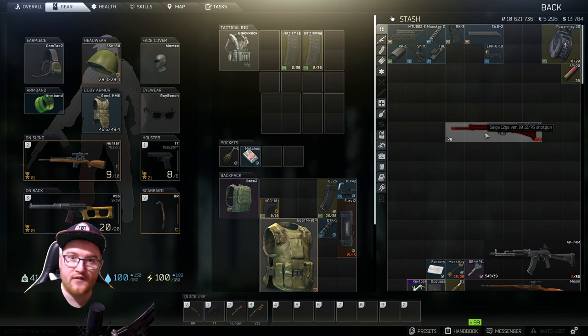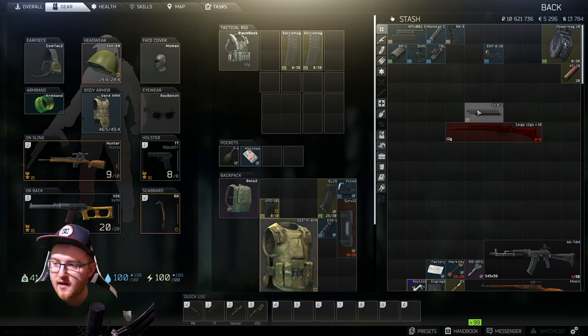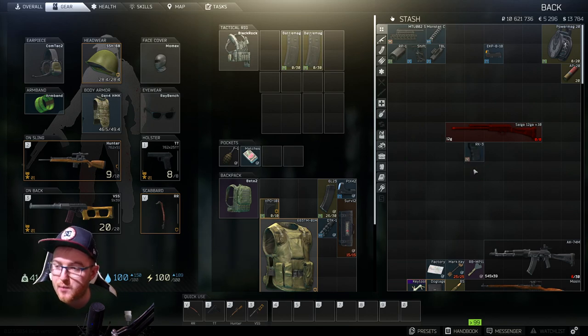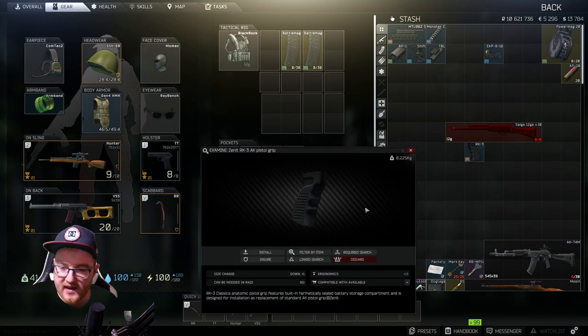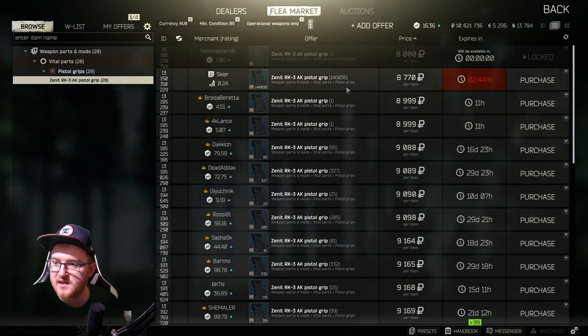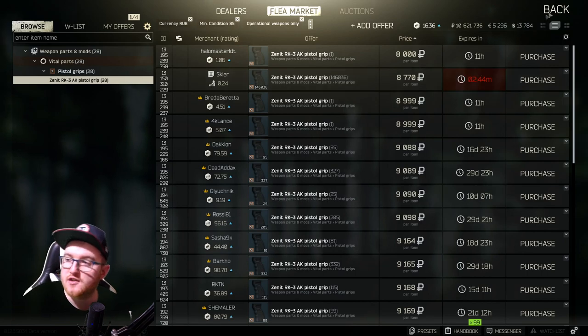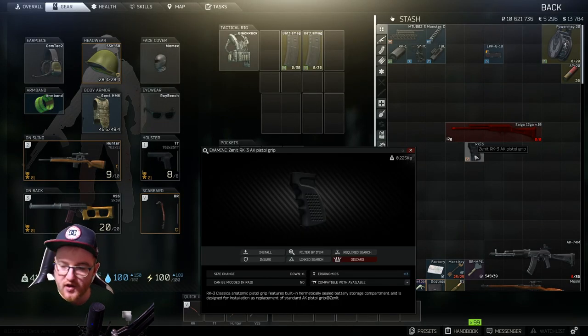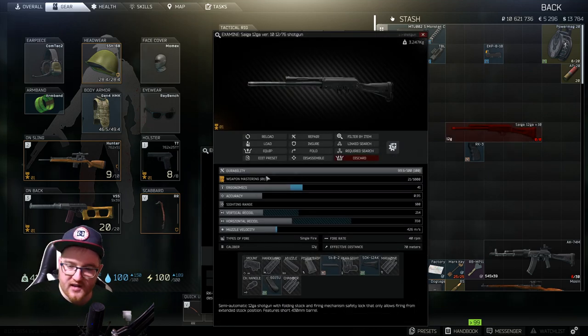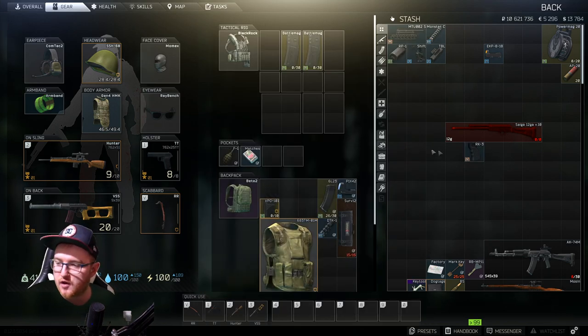Next, chuck the dust cover on — it doesn't really do anything, it's just cosmetic and will come with the weapon when you buy it. Then we're changing the pistol grip. This one gives us plus 13 ergonomics and comes in at around 8k rubles from Skier. The gun has pretty low ergonomics as a base — about 41 now with what we've added — so this is going to help a lot.